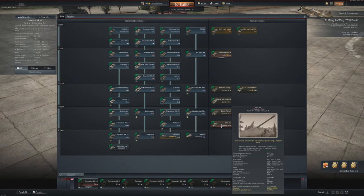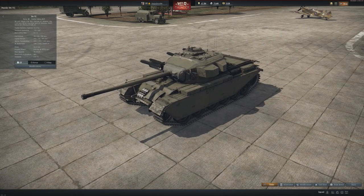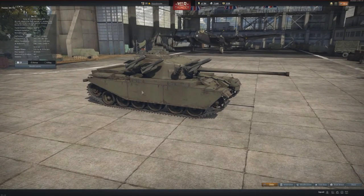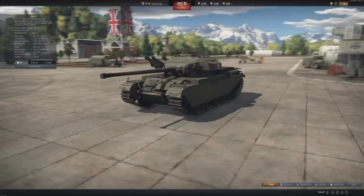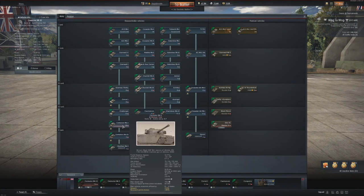Then we also have the Strv 81 with a 20-pounder gun. I'm a really big fan of the 20-pounder, especially when you have access to APDS with 285mm of penetration. You never face top-tier tanks, and against everything else you have APDS which works, plus three rockets. A tank with a 20-pounder and APDS — I really like the tech tree version, the Centurion Mk III. I prefer it much over the Centurion Mk X, which is surprising because it should be better, but it just doesn't work like that for me.